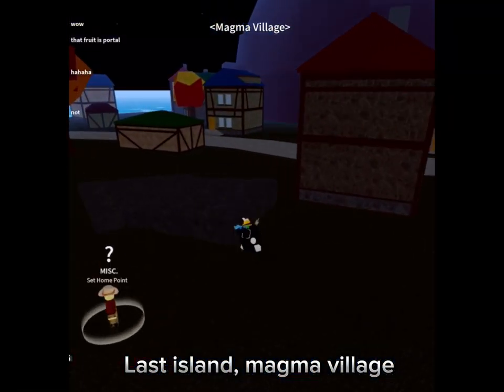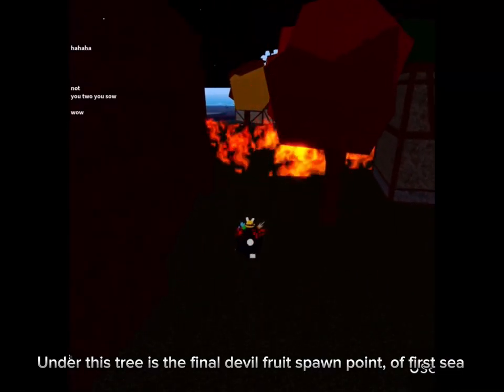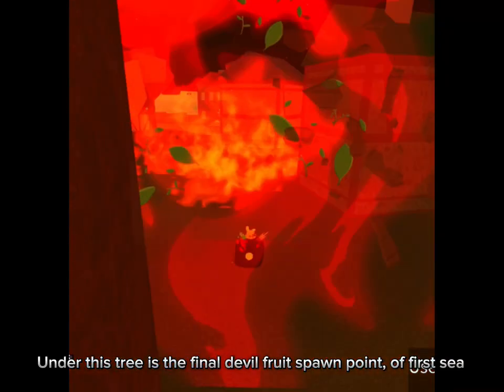Black Island, Magmazilla area — under this tree is the final Devil Fruit spawn point in First Sea.